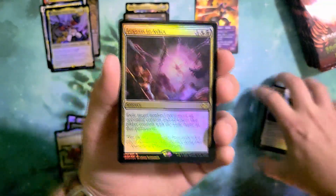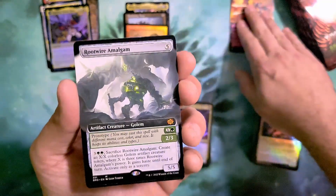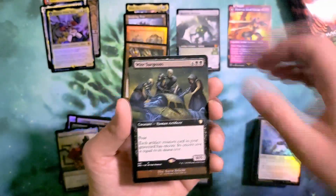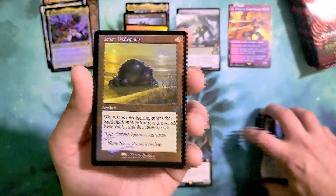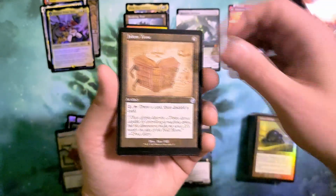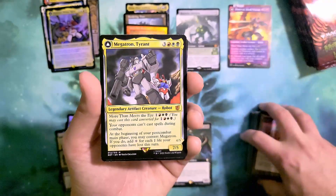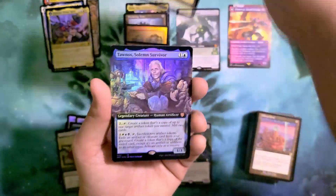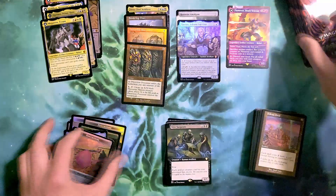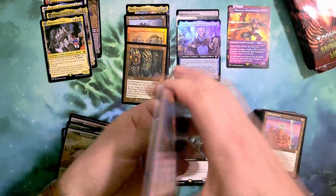We start with Legion of Vasshino in our pack foil and follow with a Rootwire Amalgam. We have Wire Surgeons for extended art non-foil, followed by Ichor Wellspring for our retro foil. Golem Tome in schematic retro non-foil, and Defense Grid in retro non-foil. Megatron Tyrant is going to be our stock non-foil. We follow up with Thanos, Solemn Survivor in extended art foil — our second mythic of the pack. Six mythics so far, or more if you count the shattered glass.